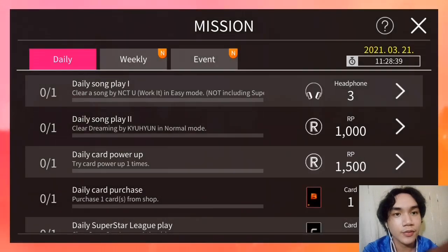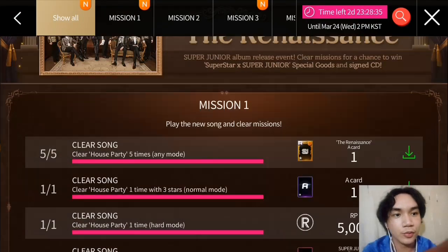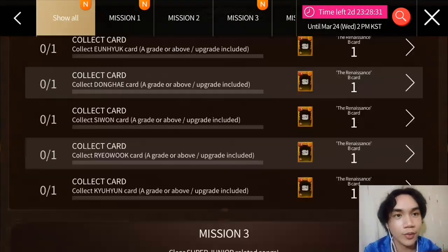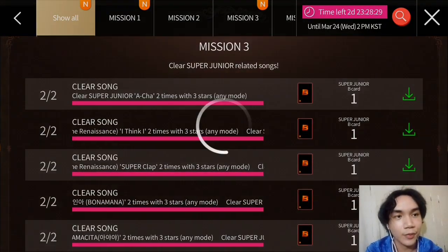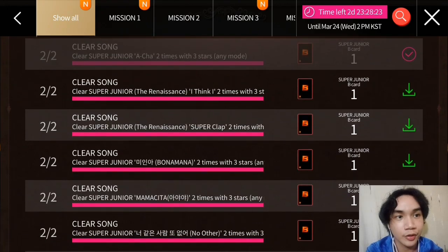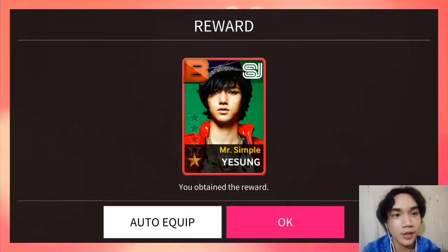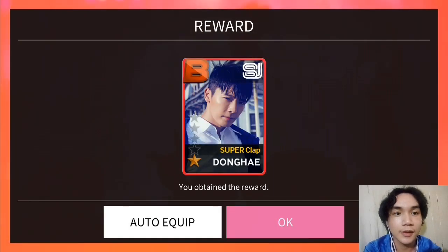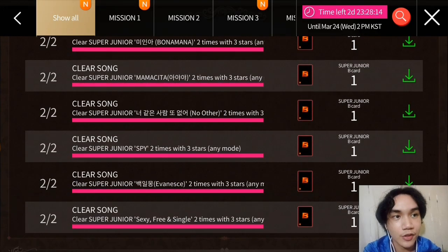Let's start here with Renaissance. For Mission 1, it is to clear the song. Let's start first with Mission 3 — the Super Junior B card. It is to clear the songs of Super Junior with 3 stars twice. So there were so many, but I'm just going to claim it since I already finished it.